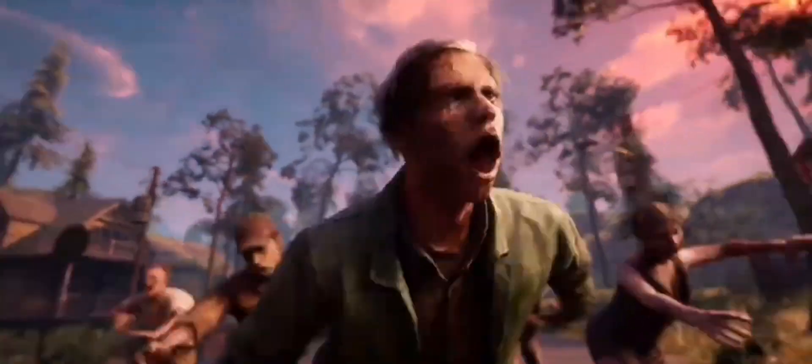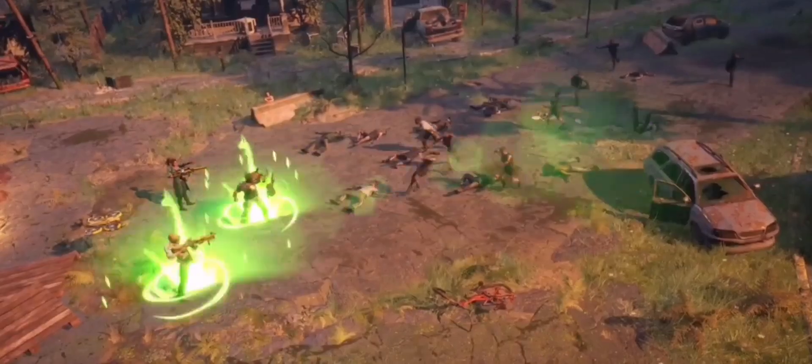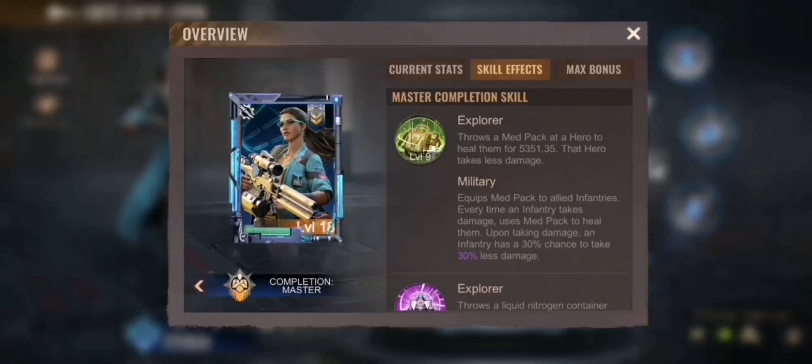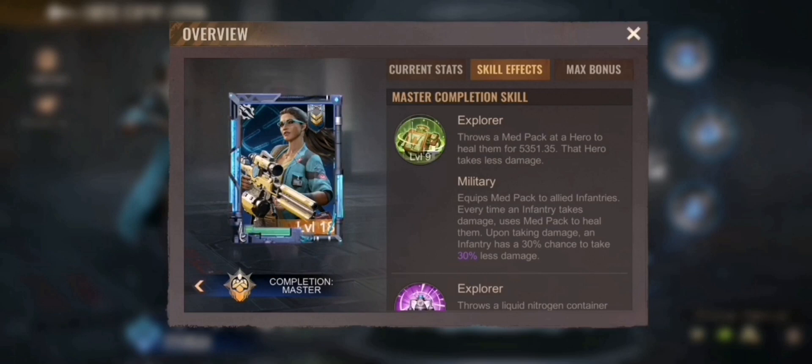The third hero is Trish. At maxed skills, her first skill equips a mad pack to allied infantry — every time an infantry takes damage, the mad pack heals them, and upon taking damage there's a 30% chance to take 30% less damage. That's pretty strong for infantry survivability. Her second skill, Sprays Liquid Nitrogen on the battlefield, every 7 turns deals 460 damage to enemies and disarms them for 1 turn. Combining with Wolfie's skills, if an enemy is already disarmed they take 40% more damage — meaning every 7 turns there's a chance of dealing up to 500% more damage to the enemy.